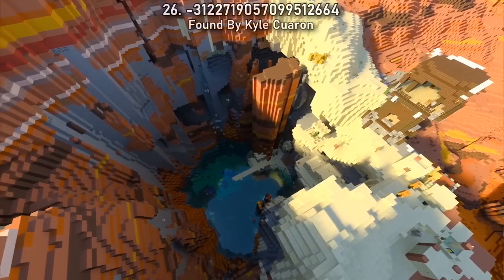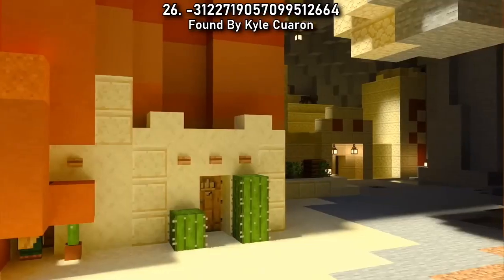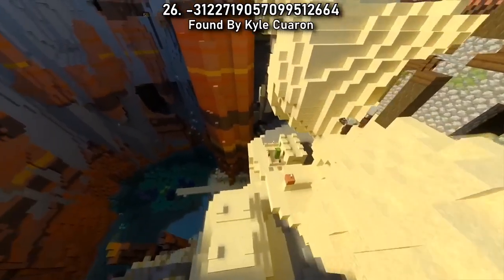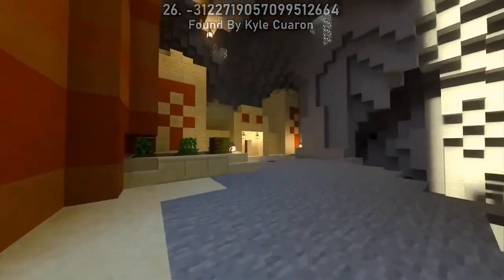Archaeology is so much more exciting when the desert temple is secretly hidden away. Seed 26 spawns you next to an outpost village where a temple can be found right at the bottom of a coral reef sinkhole. There must be something good to brush up down here.